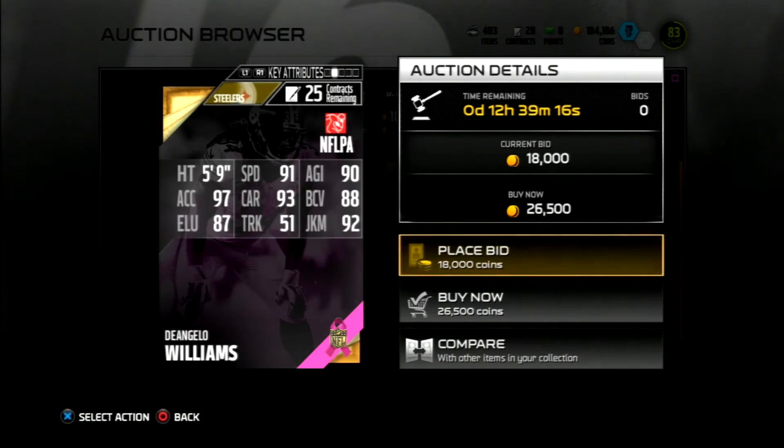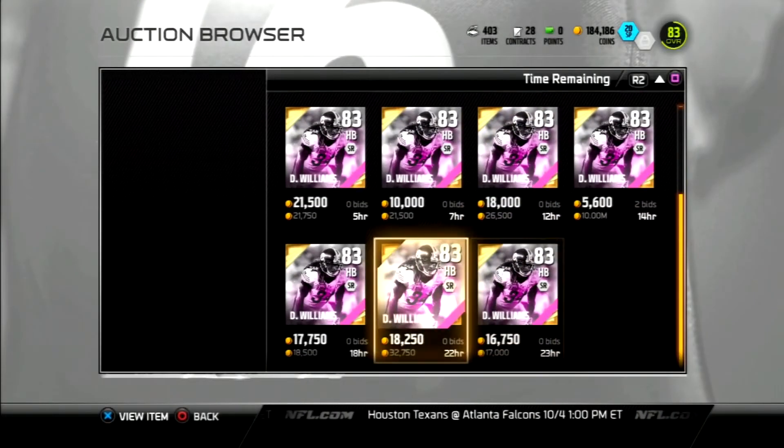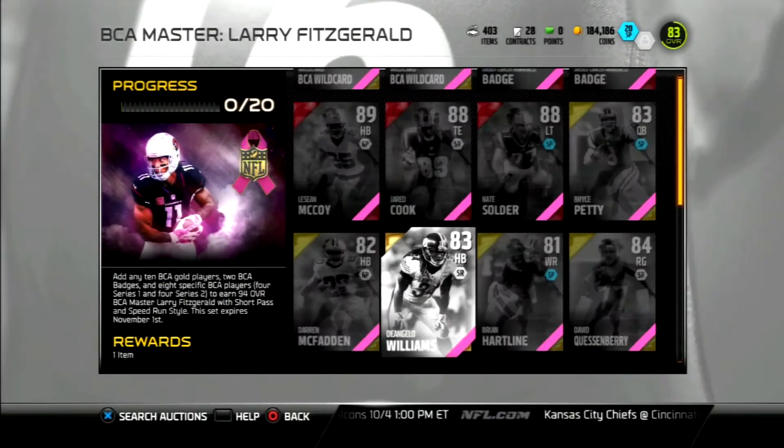He already had really high acceleration anyway, but now: 91 speed, 97 acceleration, 93 carry — that is nice — 90 agility, 92 juke move, 87 elusiveness. He can't really truck, but with 97 acceleration and 91 speed he's gonna be hitting that top speed instantly out of the backfield. Dude's a monster from what I've heard. I haven't picked him up yet but I'm really thinking about it.